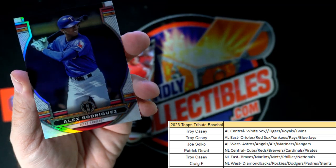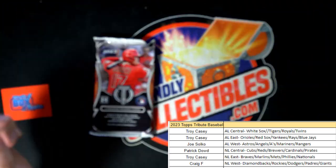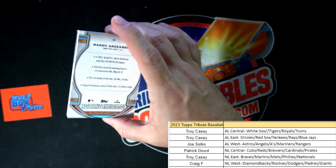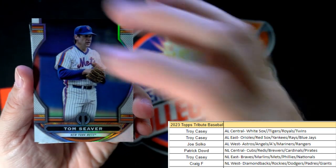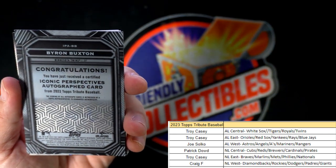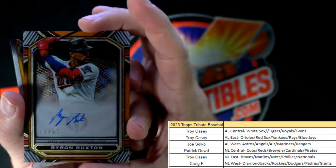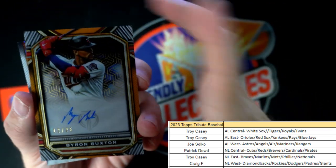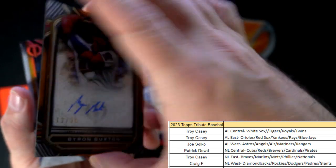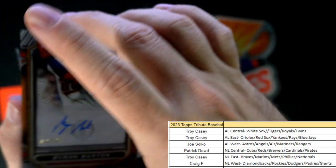We got an A-Rod, Texas Rangers, American League West — coming out to Joe S. Last pack here for this box of Tribute — Tom Seaver for the Mets. And we've got a congratulations — look at this iconic perspectives autograph card! Look at this Byron Buxton — wow, that's a beauty! 12 of 25 right there, Minnesota Twins, going out to Troy C. That's 12 of 25 — Byron Buxton, that's pretty hot right there. That's nasty!